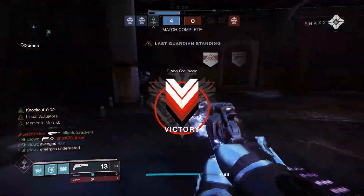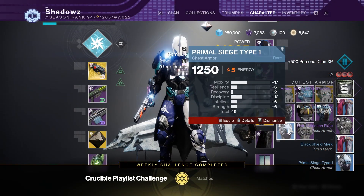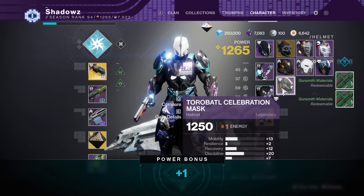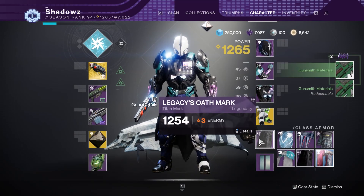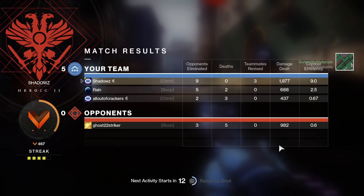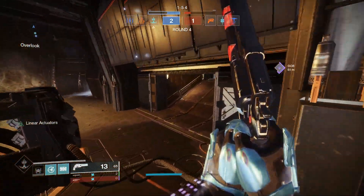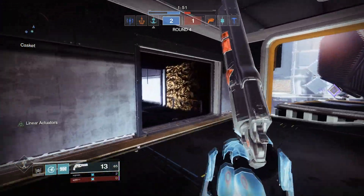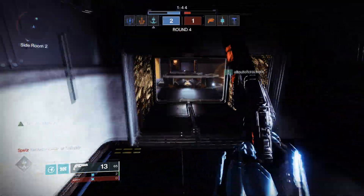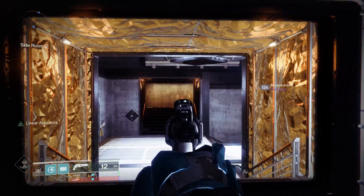For sniper rifles, I would recommend the Adored, which is pretty much the new Beloved and a very nice sniper. Make sure you have Killing Wind and Snapshot Sights equipped rather than Triple Tap and Vorpal Weapon. For auto rifles, you have a lot of options: Suros Regime, The Forward Path, Gnawing Hunger, which has always been really good, or The Summoner, which is the Trials of Osiris auto rifle from last season. Adept versions of old Trials weapons may be coming, which could be very strong.